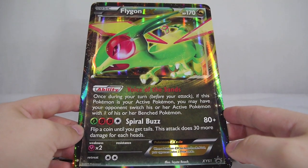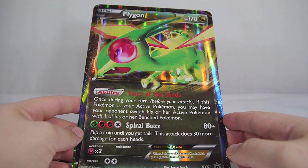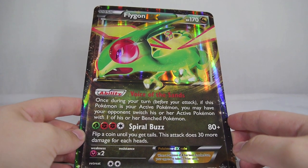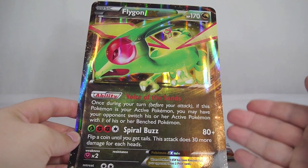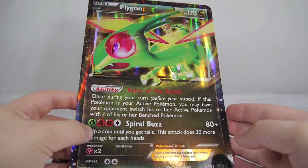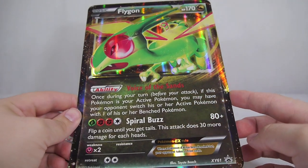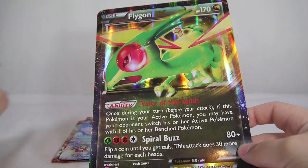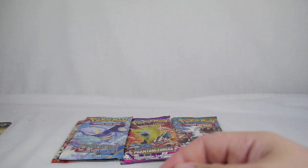170 HP. Voice of the Sands: once during your turn, if this Pokemon is your Active Pokemon, you may have your opponent switch his or her Active Pokemon with one of his or her Benched Pokemon. That's a pretty neat ability. Spiral Buzz: flip a coin until you get Tails — it's 30 more damage for each heads. If you're lucky, Spiral Buzz is actually pretty good, but with an attack cost like that, I don't see Flygon EX being a playable promo, which isn't really that surprising — promos usually aren't playable. But at least the art is really cool. Flygon is one of my favorites; I really dig Flygon.